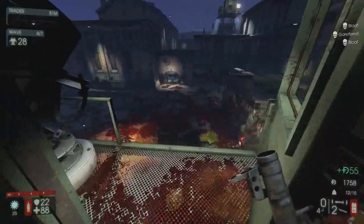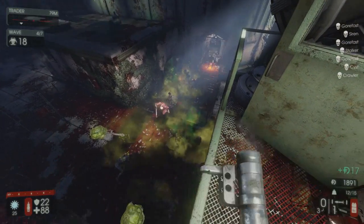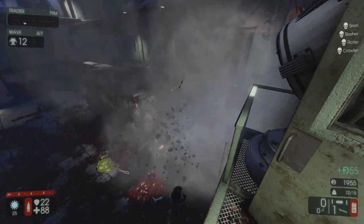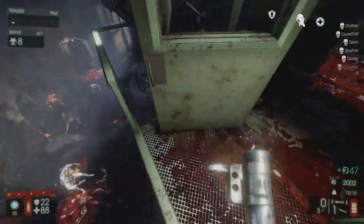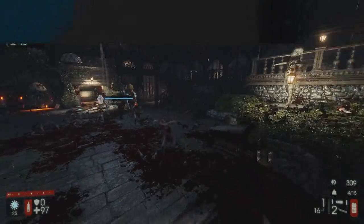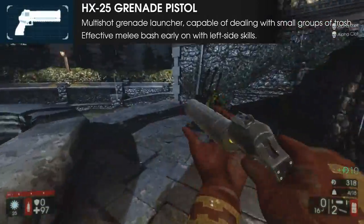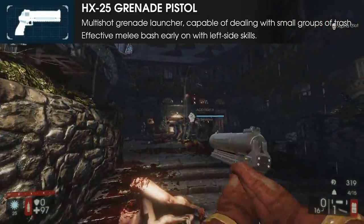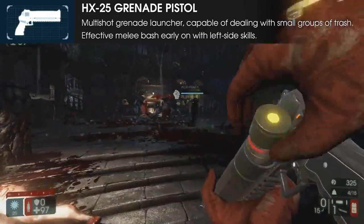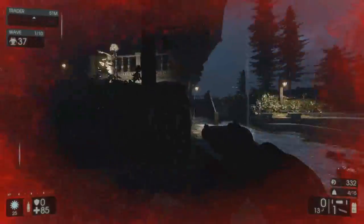For weapons, the Demo has quite a big selection, ranging wildly in usefulness. Instead of going through each weapon, I will highlight the most powerful and useful on-perk and off-perk weapons you should consider for the Demo. The starting weapon, the HX-25, is a small 25mm multi-shot grenade launcher, capable of handling small clusters of a few clots, crawlers, and stalkers, but lacking significantly past that, often requiring follow-up shots or the use of your 9mm.